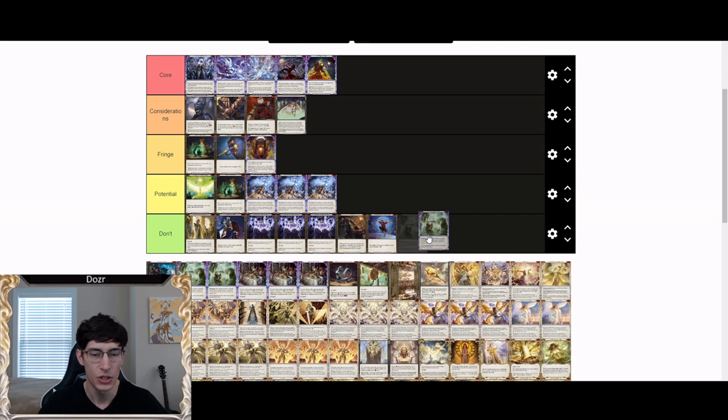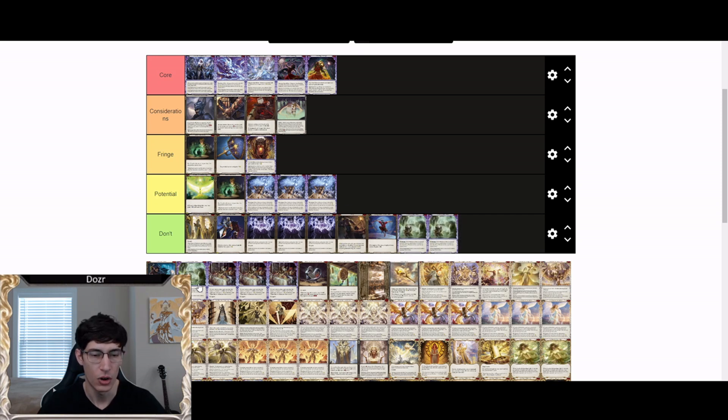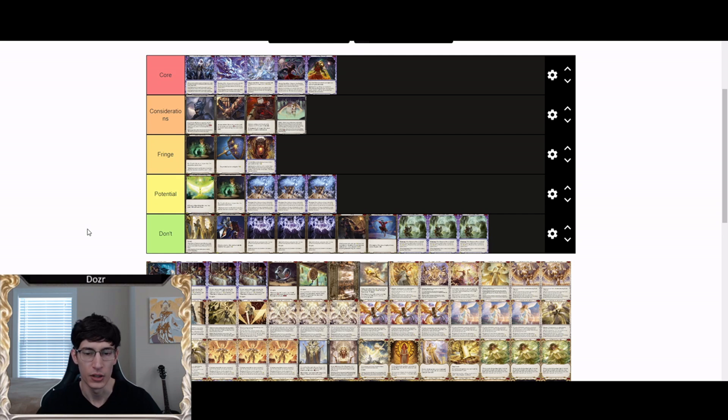Phantasmal Haze goes under don't run. It's simply too expensive for what it does — it only gives you one spectral shield if it's popped and costs three resources to attack for eight. There are better aggressive options and better Illusionist attacks for Prism period. The downside of them popping it is so low that unless we get something to duplicate these effects, it's not going to find play anytime soon. It's strictly underpowered.